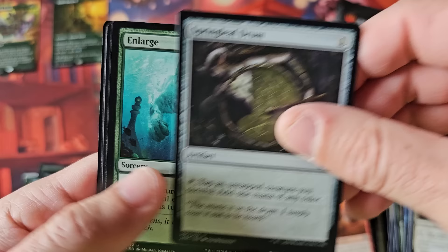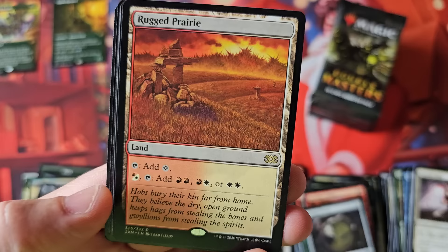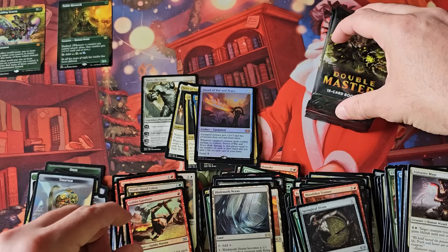Some of the filter lands were $10–$20. That's how you know the video is a scam — I'm from the future. Rugged Prairie — yes, filter lands. I was like, wait, we haven't had any lands yet. There's still one or two filter lands that are $10–$15, but I think most are down to like $5. And a Blinkmoth Nexus. Holy smokes, look at the pools.